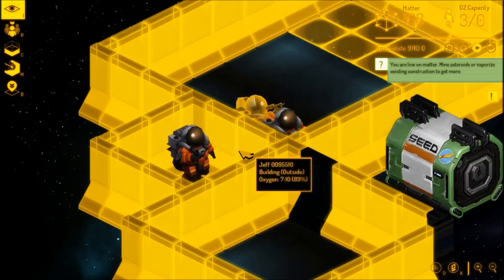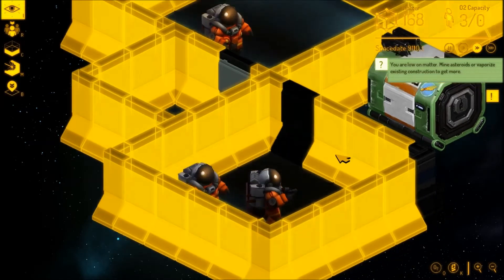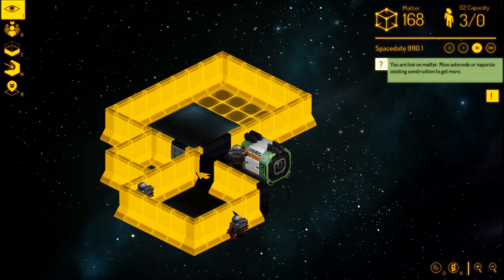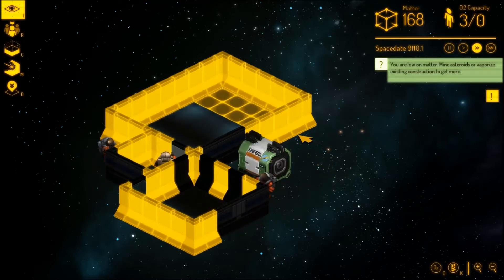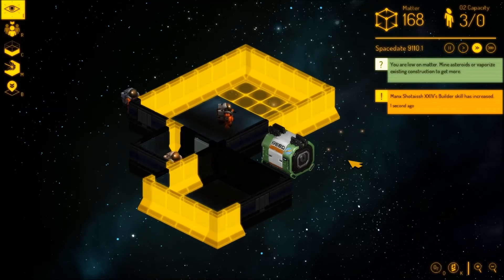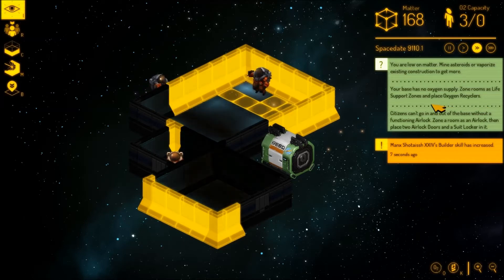You can hear them buzzing away, and the graphics are actually quite nice. They're going in super speed, building up the little rooms we need to survive. Let's check their oxygen — they've got six minutes left at least, so that should be enough time to get all this built, hopefully. Otherwise they'll start dying and this will be a terrible beginning. The game warns: your base has no oxygen supply. They can't go into the base without a functioning airlock.